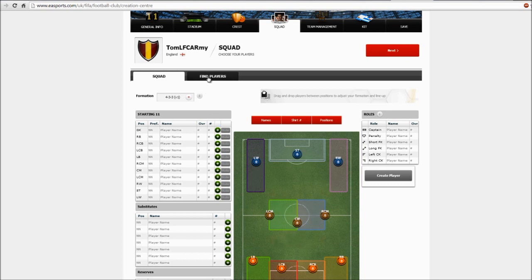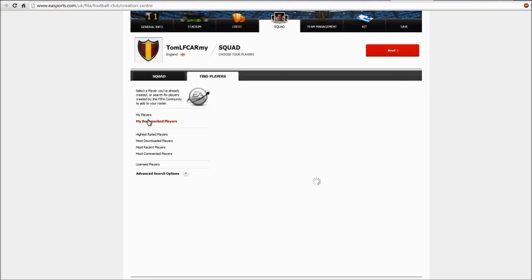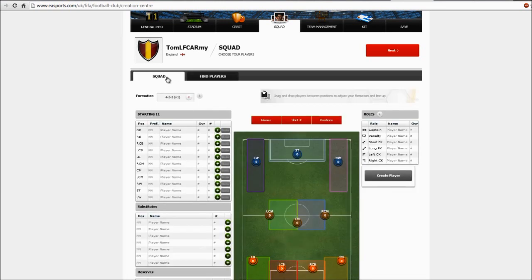For the squad, you need to fill the squad with existing players that are already created on the Creation Center. These are my players that I created for my local team, but of course you can also search for famous players that played in the past. As you can see, there are loads of Zinedine Zidanes created because he is one of the best midfielders ever. But you can also create players yourself — maybe your home school team or a team that contains all your friends — and you can start career mode with this team or play in head-to-head games.